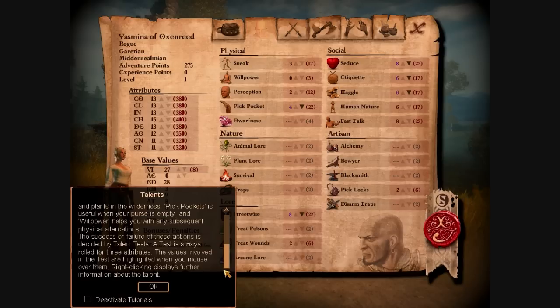The success or failure in these actions is decided by a talent test. A test is always rolled for three attributes. The values involved in the test are highlighted when you mouse over them. Right-clicking displays further information about the talent. I just realized this is probably going to be hard for me to handle — not quick saving and quick loading.